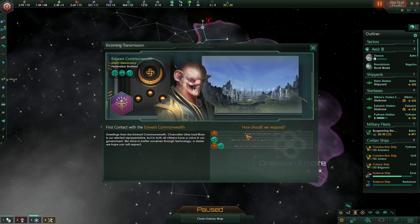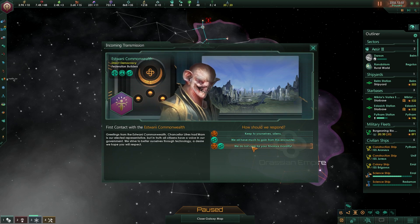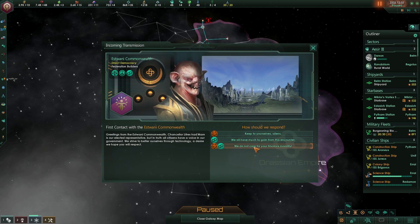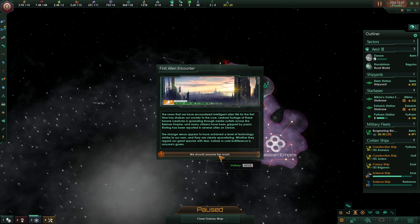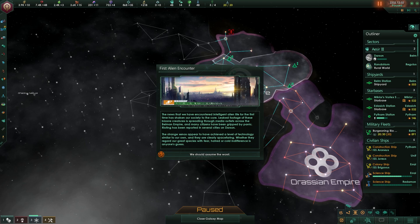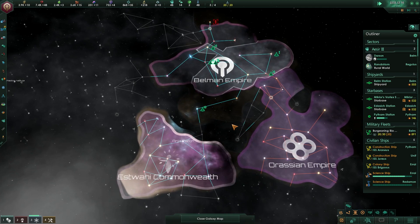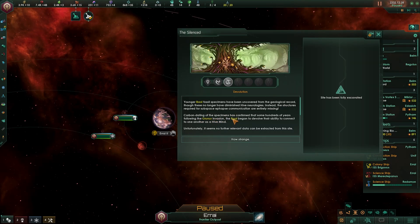The Estwani Commonwealth — interesting. Materialist, Pacifist, Egalitarian. We do not care for your frivolous morality. This is kind of weird — this is probably bugged. How is it the first time we've encountered intelligent alien life? I mean, we know about this other empire, but whatever. It's confirmed that hundreds of years following the Grunru invasion, the Bowl began to devolve their ability to connect to one another as a hive mind. Unfortunately, it seems no further relevant data can be extracted from this site.